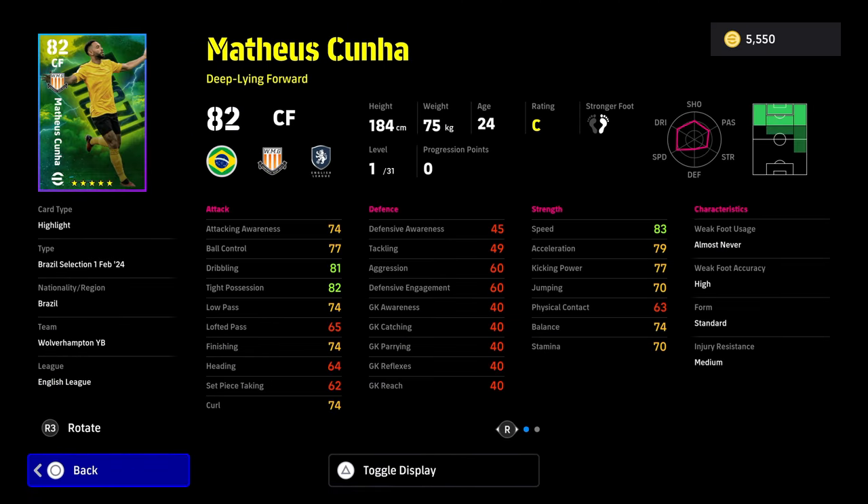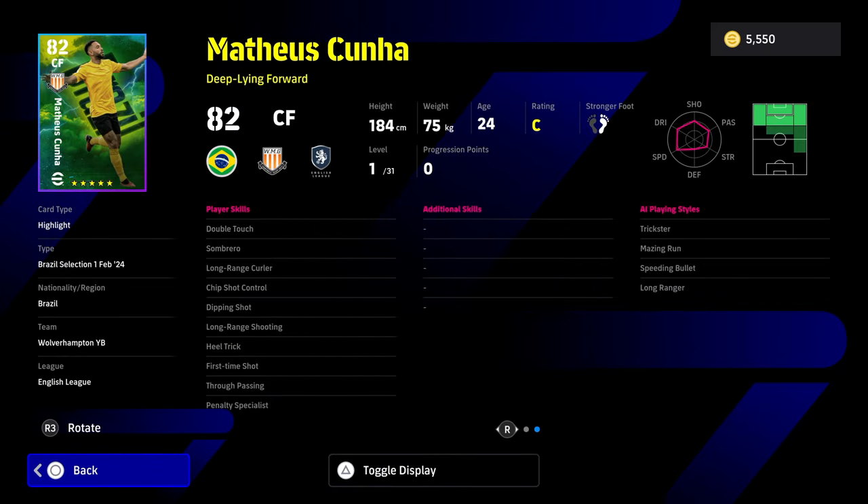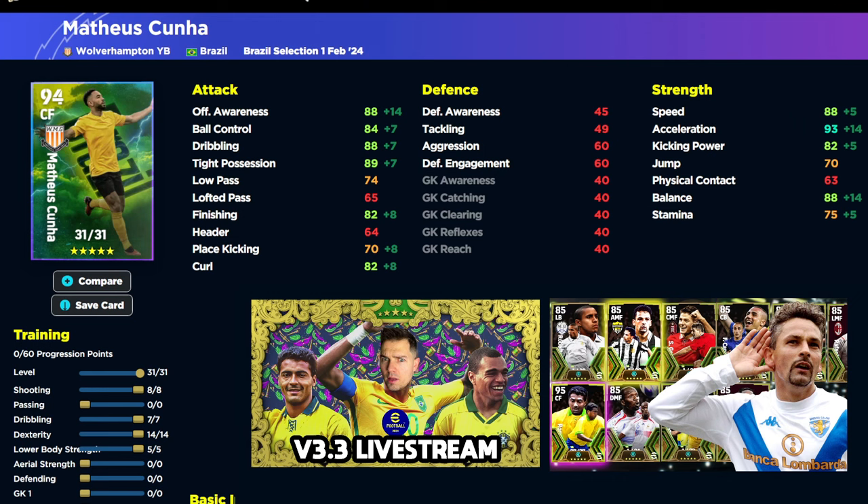Matheus Cunha is a Deep Line Forward. You'll definitely need to give him One Touch Pass - that's a default for any attacking player who can receive it. The build is 8, 0, 7, 14, and 5, giving you 95 Acceleration, 90 Offensive Awareness, Balance, Speed, and Dribbling and Tight Possession all in the 90s. This is a very beastly card apart from his finishing.